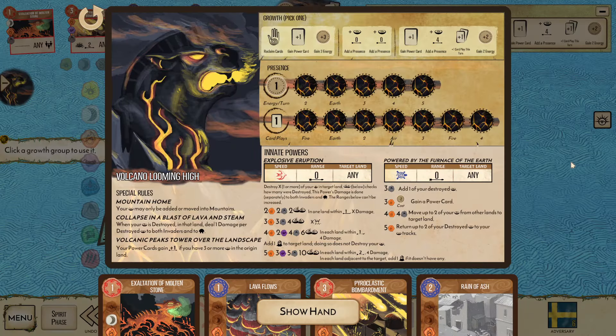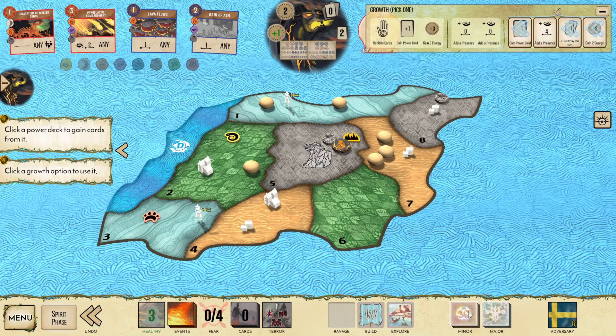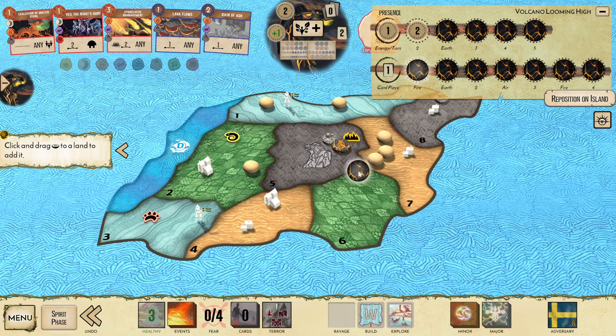I wonder if I'm just supposed to G3 turn one, because I could still play Reign of Ash and this gives me another draft — let's experiment with that. Maybe I just do Veil, as I could stop and kill my D1 presence from bottom track. I see the one negative from top track: I get less energy, but it's probably okay.